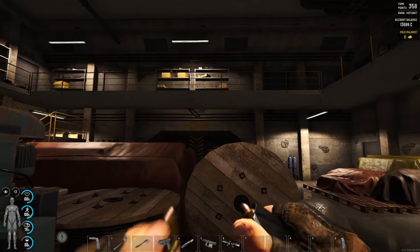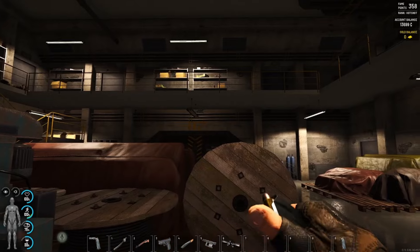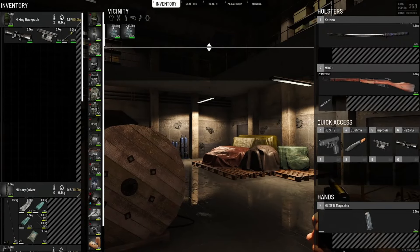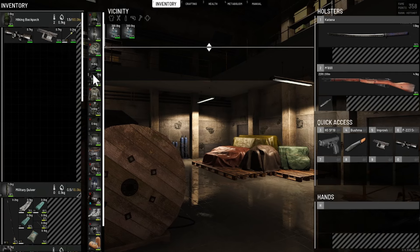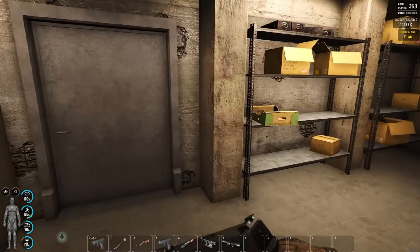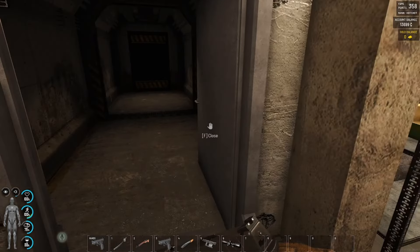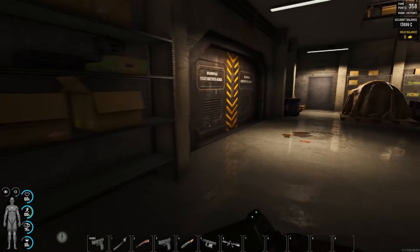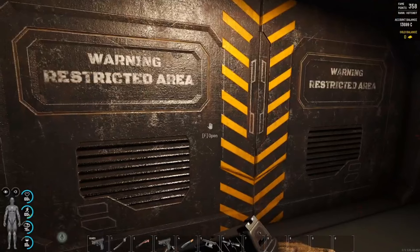I think we're going to hit the medical wing first, because we hit the armory last time and I kind of skipped over the medical wing. I don't remember exactly how to get there. I know one of these goes to the kill box but I don't remember what the other one goes to.